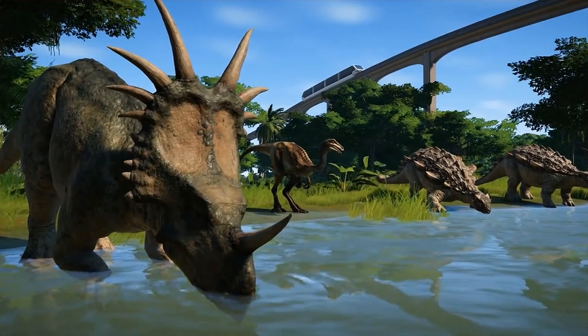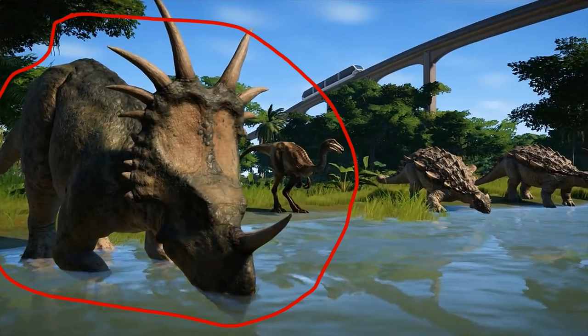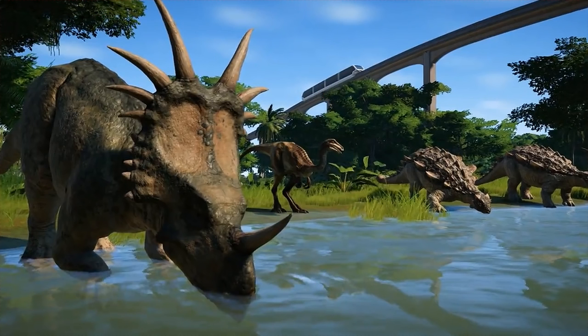This shot reveals not only one, but two brand new dinosaurs. This big old Ceratopsid on the left is, of course, a Styrachosaurus — a beautiful looking Styrachosaurus. You can definitely tell by this prominent sort of splayed out frill that goes up the side of the head. Really gorgeous looking little Ceratopsid there. Maybe my favourite of the Ceratopsids.